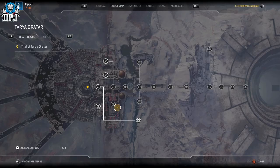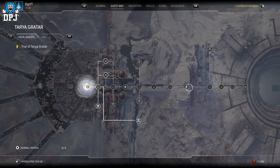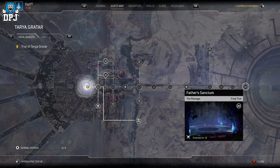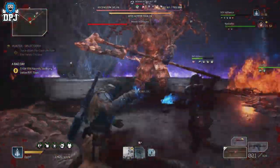The new end game in this game — the Trial of Tarya Gratar, I don't even know if that's how you pronounce it — but either way, you've got this maze of all these activities you can do to get loot. But we all know the main guy, the main boss. We're in the Father's Sanctum and the Final Trial.